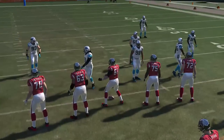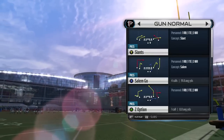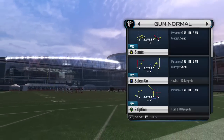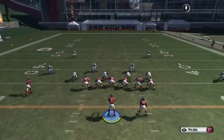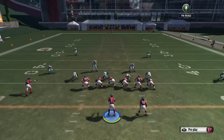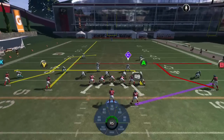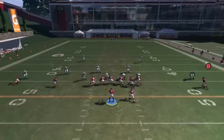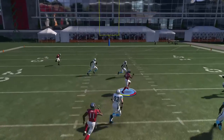Next play is going to come out of the Gun Normal, and it's going to be the Z Option play. On this we're going to streak Y, and we're going to put A on an in-route. And this is going to go to the X receiver.